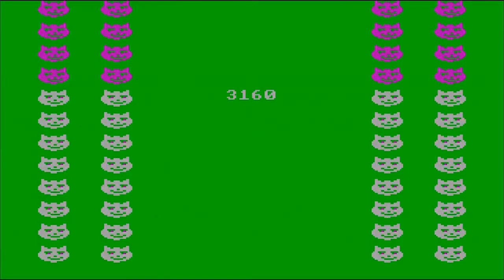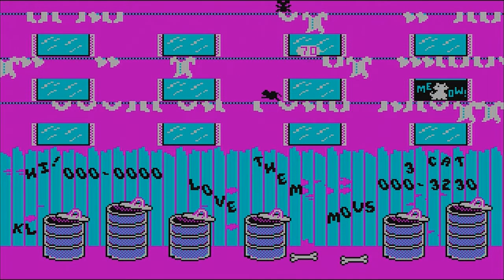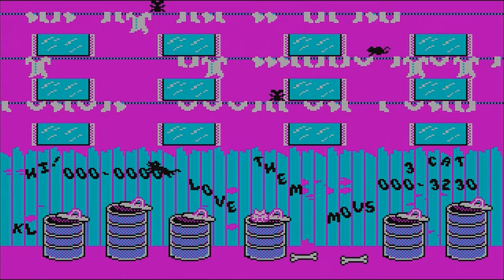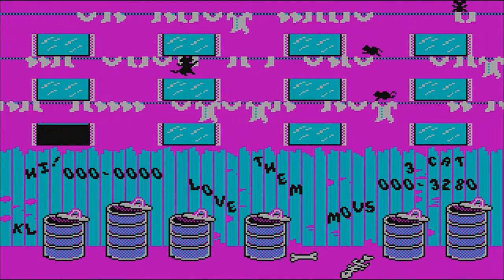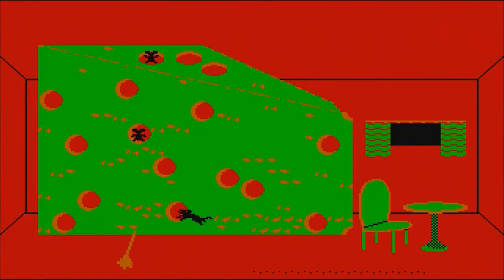You have to beat the minigames, then you come back out the window. Once you've beaten a minigame, you get this sort of love minigame where you have to get to the top. You find your kitty love and basically get to make baby kittens. So it's a game about mating in the strictest possible sense.